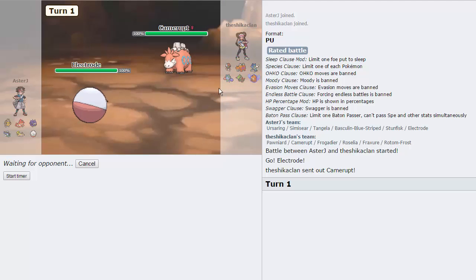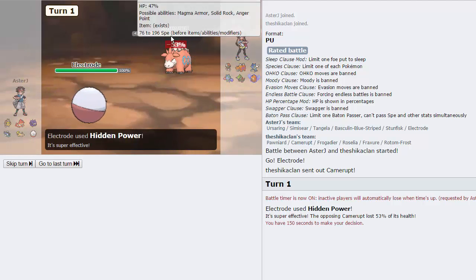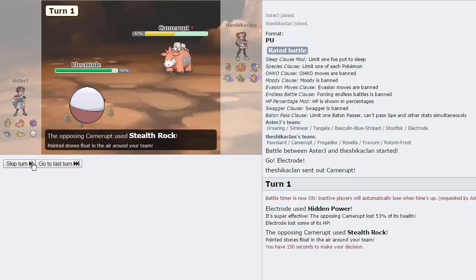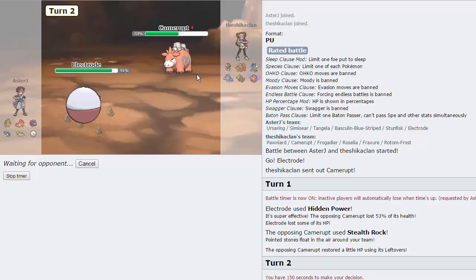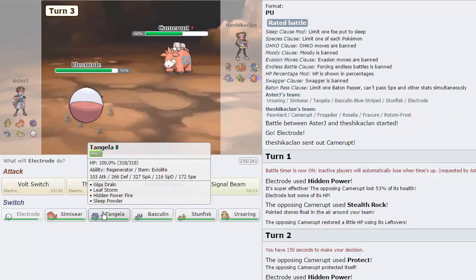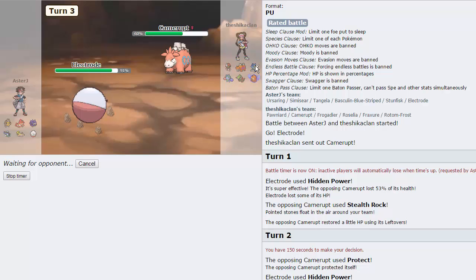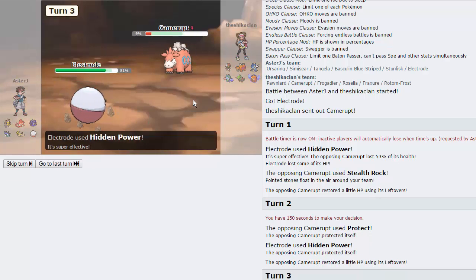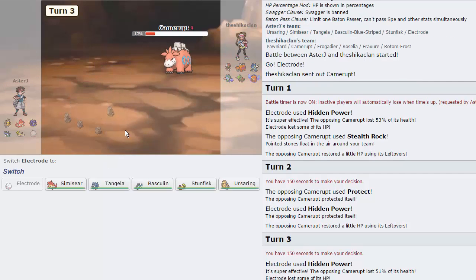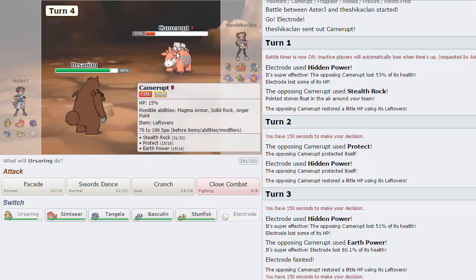I will be able to switch right out afterwards. I'm just going to start the timer on my opponent and get off the Hidden Power Water. That did nothing - I was expecting that to do a lot more. But it is a 2-hit KO from what I can see. He's going to Protect, and I kind of don't want to stay in on an Earth Power right here but I don't have a very good switch. So I just want to weaken this thing. I don't really need Electrode - it is one thing that's outspeeding Frogadier. Hidden Power Water is going to leave this thing at 9%. It's probably going to go for an Earth Power right here and knock us out. As he does. We did weaken the Camerupt though, so that's very nice.